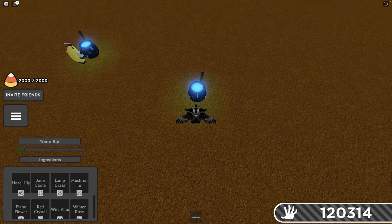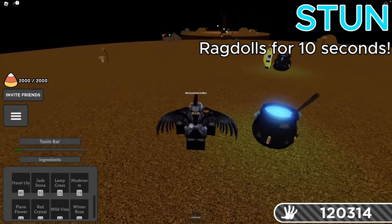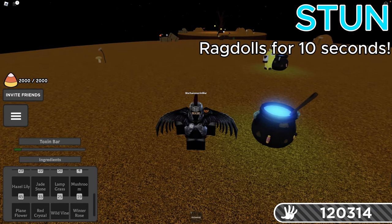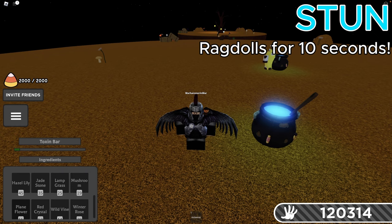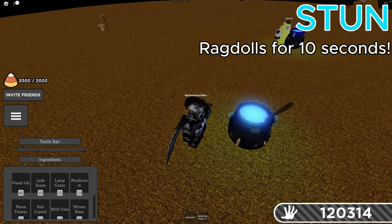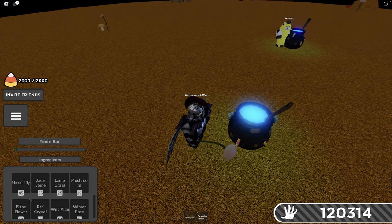Next up, we're going to make the Paralysis Potion. This one stuns and ragdolls people for ten whole seconds. To make this one, you just need two Plain Flowers. I have a lot of them actually, so we're going to throw in two, click the spoon, and I'm going to make a couple of these just for fun.